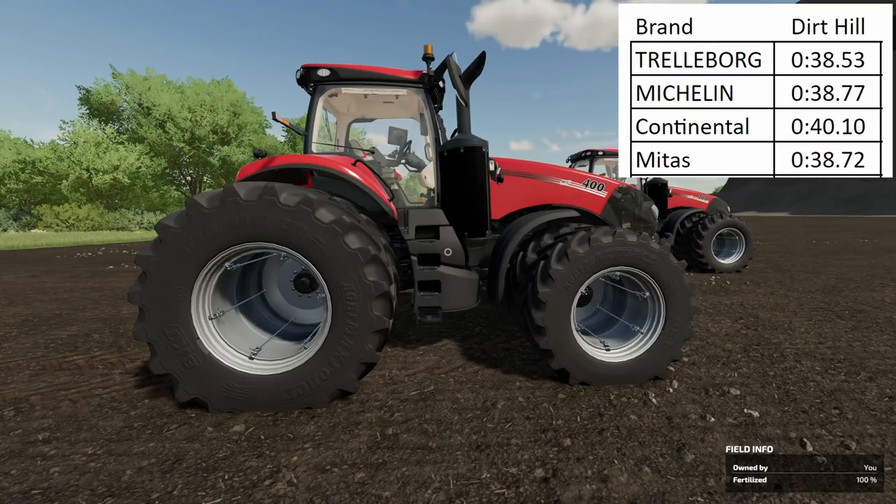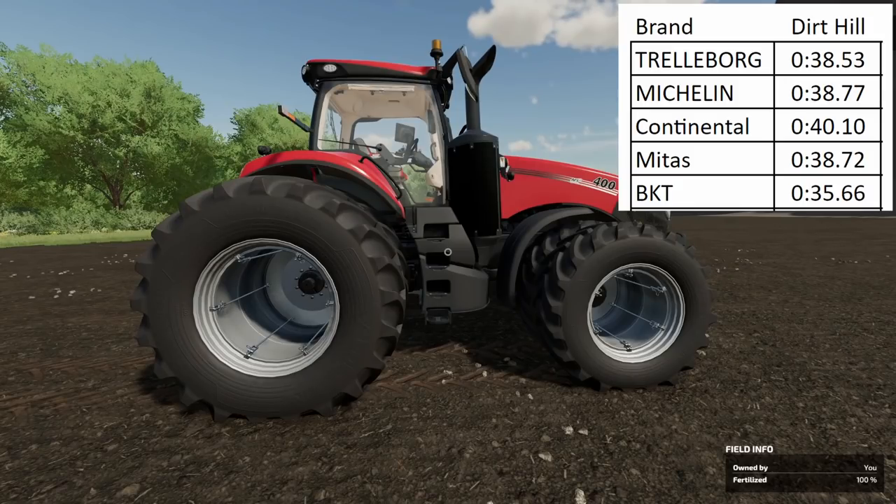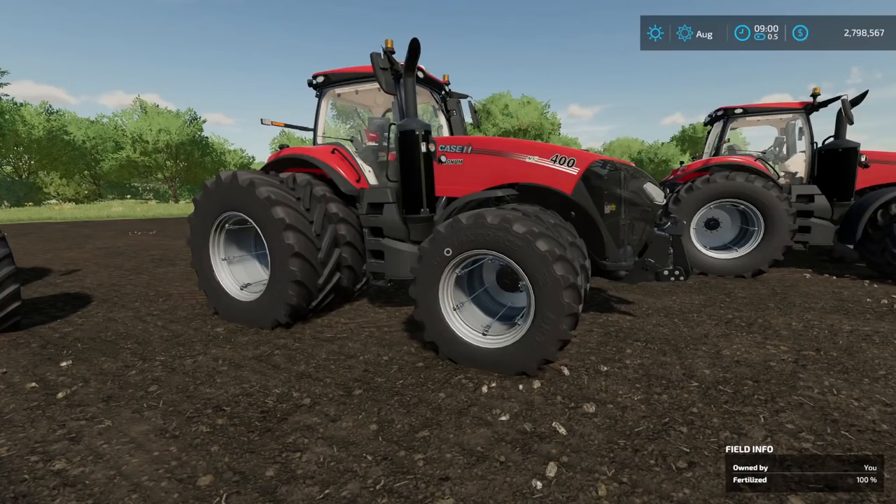The first new brand in base game for FS22 is BKT, coming in with a time of 35.66 seconds — that is three seconds faster up the hill than Trelleborg, Michelin, and Midas. BKT tires are not playing around in Farming Simulator 22. The second new brand is Vredestein, coming in at 37.57 seconds — beating Trelleborg, Michelin, and Midas by about a second, but still two seconds slower than BKT. Based on my testing, the absolute best tires you can get for base game equipment are the BKT twins all the way around.